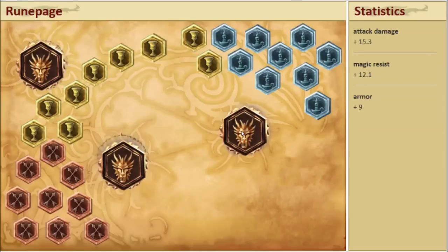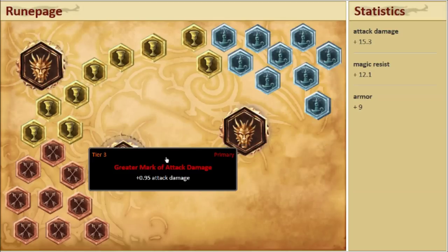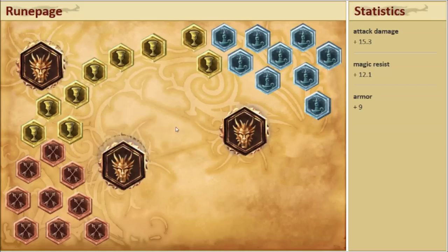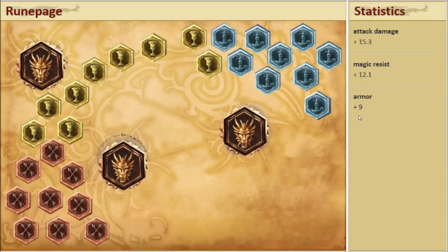Let's go ahead and jump over to his runes. With his runes, there's nothing special about this — this is generally what you would go with for the majority of your heavy bruiser slash tanks in the top lane. We're going to have the Greater Quintessence of Attack Damage for plus 2.25 attack damage, the Greater Mark of Attack Damage in the marks, the Greater Seal of Armor in the seals, and the Greater Glyph of Magic Resistance in the glyphs. The runes are meant for helping you out in the initial laning phase, and this is a general rune build for most heavy bruisers and offset tanks.